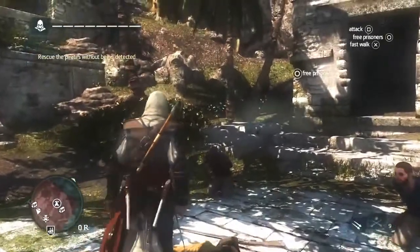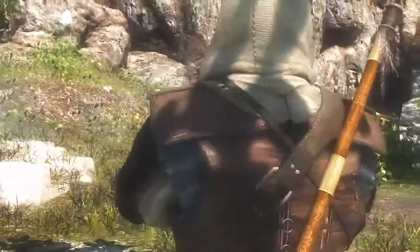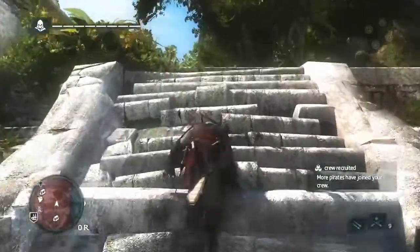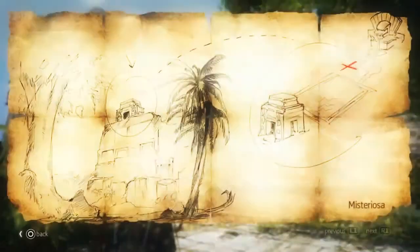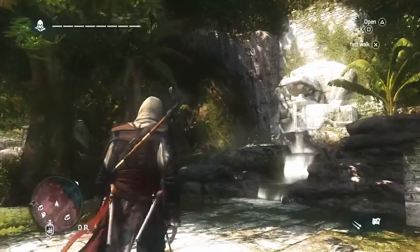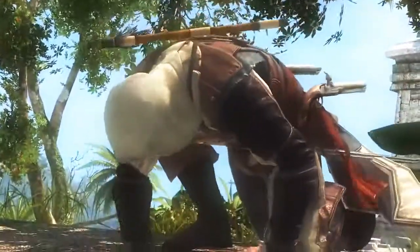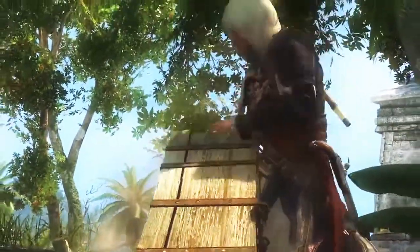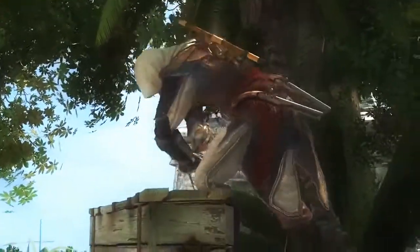Now that we've freed these prisoners, they are more than happy to join our crew. This is just one way of gaining crew members — as mentioned earlier, there are also the taverns and many different setups for gaining crew. Here, we're going to go back to the treasure map. We can see the treasure is actually behind the temple near a fountain. Now that we've found the treasure, what we've actually found is a blueprint. Blueprints are incredibly valuable for the upgrading of the Jackdaw — this is how you can unlock the biggest and most devastating upgrades of the ship.